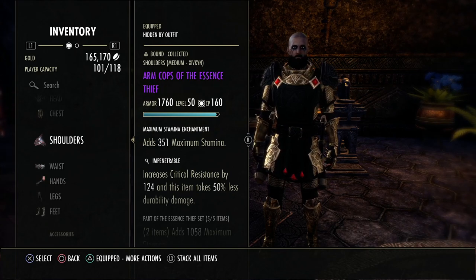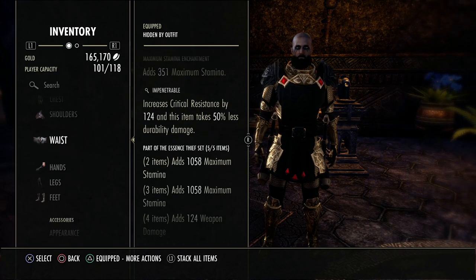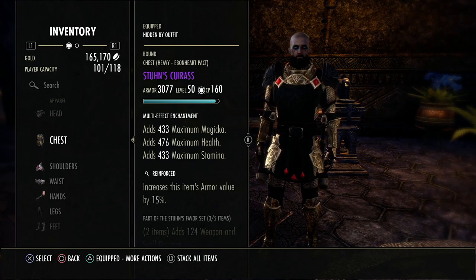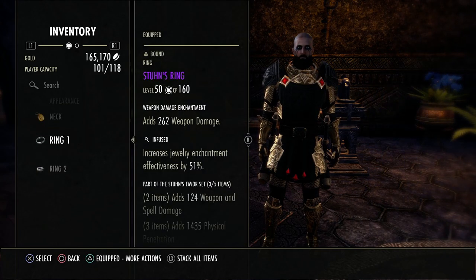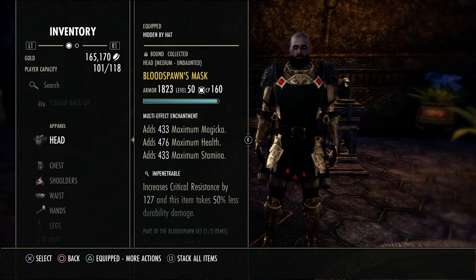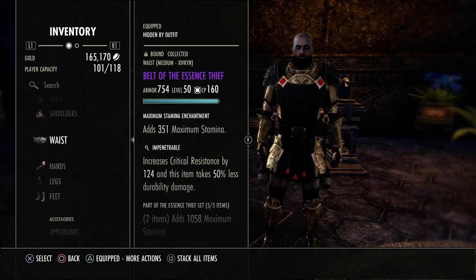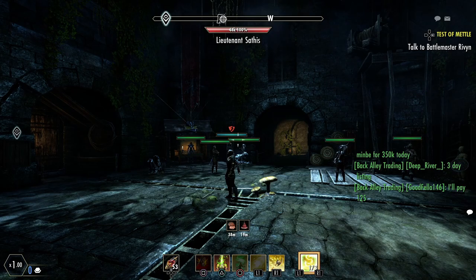An alternative setup is to swap Essence Thief for Eternal Vigor. You'd run two Eternal Vigor rings and keep Malacath, then use the boots, legs, and chest for Eternal Vigor, giving three heavy pieces with four medium. You'd lose some damage but gain significant overall sustain. I prefer Essence Thief for the damage and sustain combo, but Eternal Vigor is a solid sustained approach.